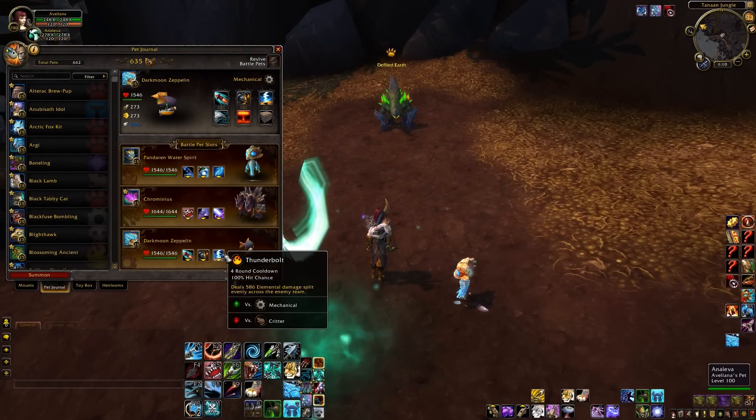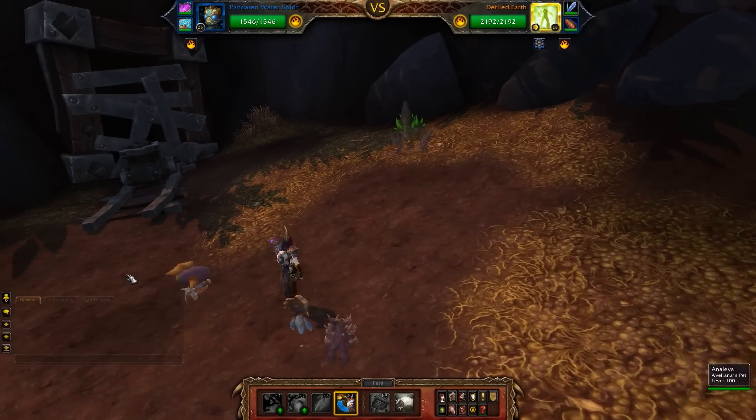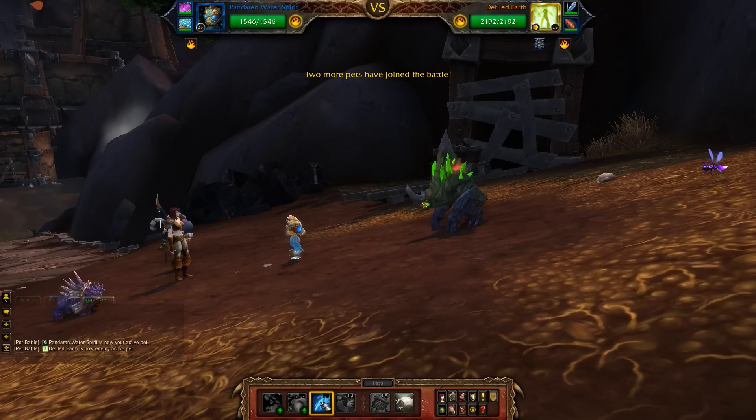Alright, make sure you have your pets in order and the right moves. I like to bring along Decoy — you'll find out why in a minute. Let's go ahead and start this up. Against Defiled Earth we're going to start this just like we would start a normal Howl Bomb.